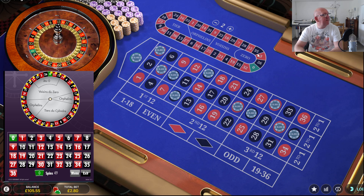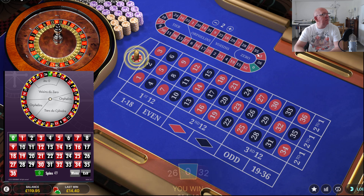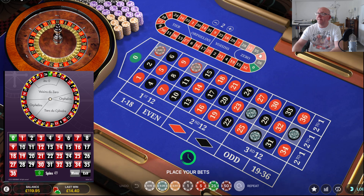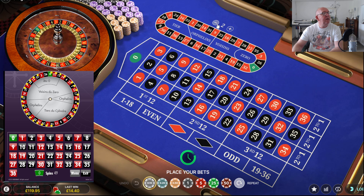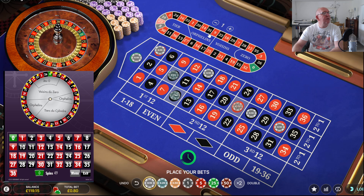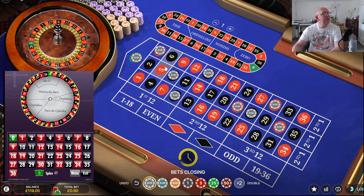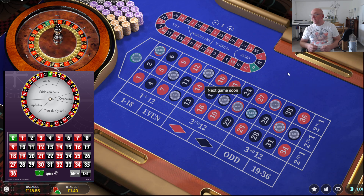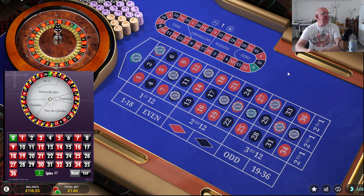0 again! Right down to 10ps now — see if we can get 3 zeros like it did earlier. And 23. 30 is still missing. Number 20 was hot. Repeat on 0, 3, 35 or 26. That's another £18! Let's go!